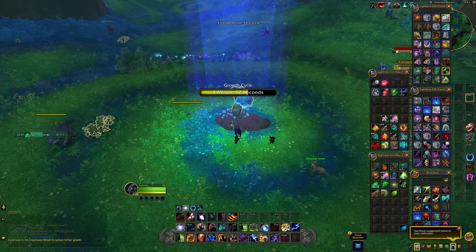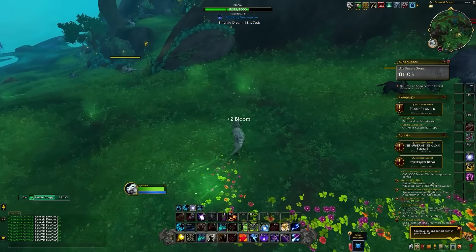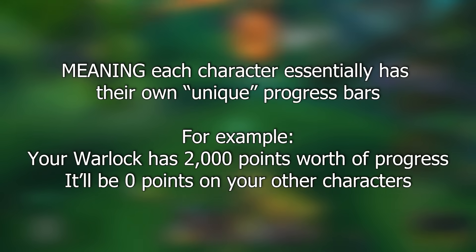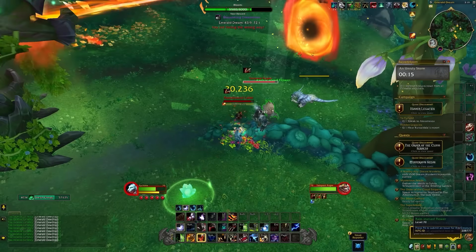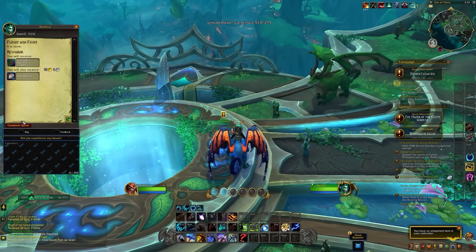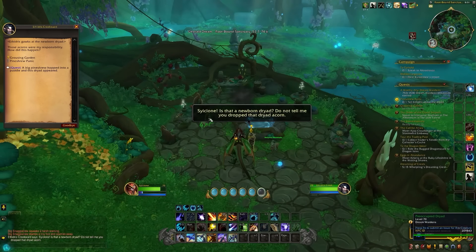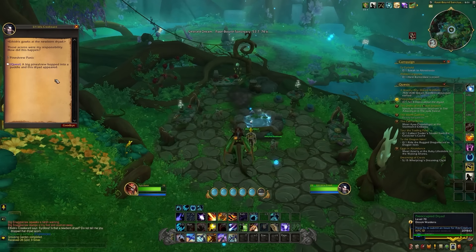If you want to get dream infusion mounts as fast as possible, use your alts because once you've unlocked dream infusions, all your alts will have their own dream infusion bar progression. They don't need to be Renown 5 — you can take them straight to the Emerald Dream and work through the campaign quest lines, which give quite a lot of dream energy. Do all the side quest lines and weekly stuff again to get a lot of dream energy done at once.